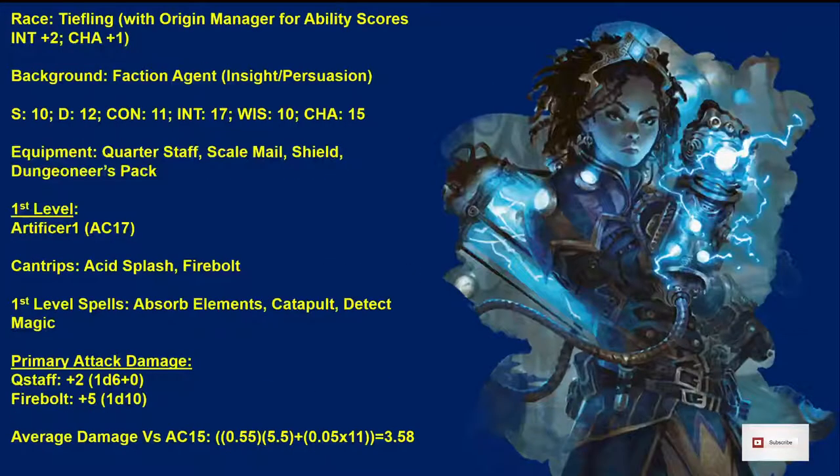At first level, we are going to choose Tiefling as the race — and again, these are all Adventurers League legal characters. We're going to use the Tiefling with the Origin Manager for ability scores, giving this Tiefling a +2 to Intelligence and a +1 to Charisma. The background we're going to take is Faction Agent, and we're going to take Insight and Persuasion for our skills.